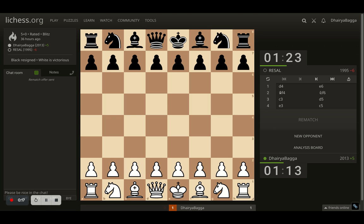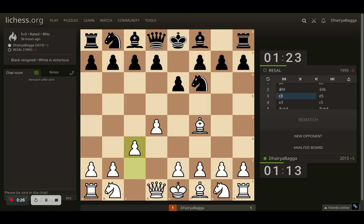Let's begin with this game where I started off with d4, opponent responded with e6. I go for bishop to f4, opponent plays knight to f6. Normal development moves in the opening. I went with c3, solidifying the center. Opponent goes for d5, finally striking for the center. Opponent has got light square control here, I have got dark square control. I play e3, solidifying my pawn chain here.